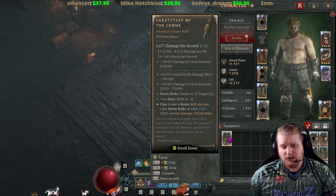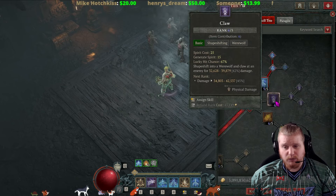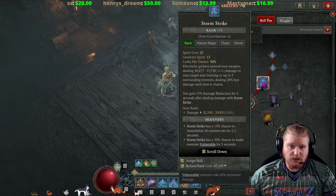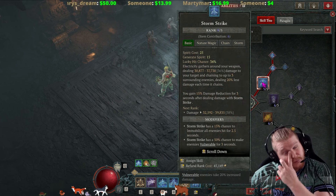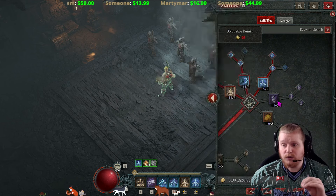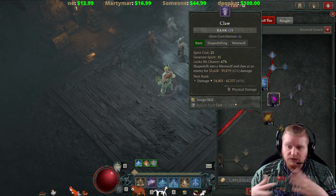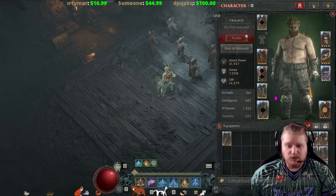They also changed it from Claw to plus four to basic skills, which means that yes, you did lose a couple points in Claw, but you also gained four points in Stormstrike because before it didn't have any bonuses to Stormstrike. So it's a pretty good buff, honestly, because although you are losing two points in Claw, you are gaining four points in Stormstrike, which is honestly better in general because you're going to be getting damage to both.